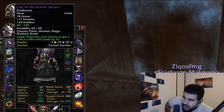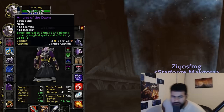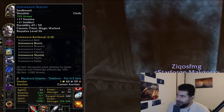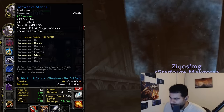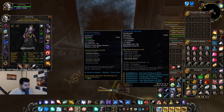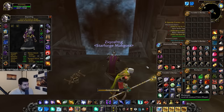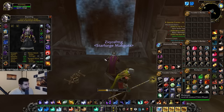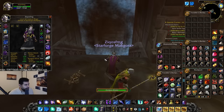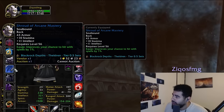We have Cap of the Scarlet Savant, Amulet of the Dawn, Iron Weave Mantle, and we also have a spell damage mantle — Necropile Mantle — despite an attempt from C-Dank to take it, misclick of course. We also have another spell damage mantle in my bank from Baron.